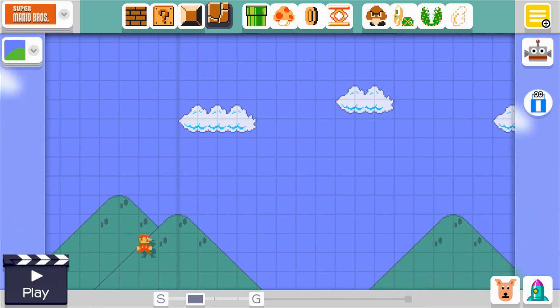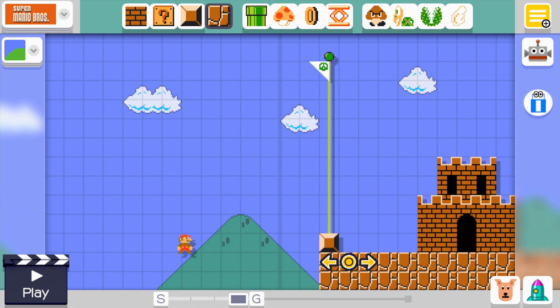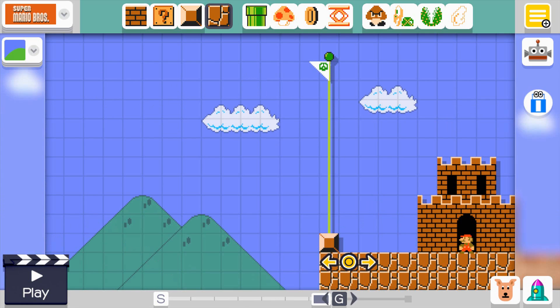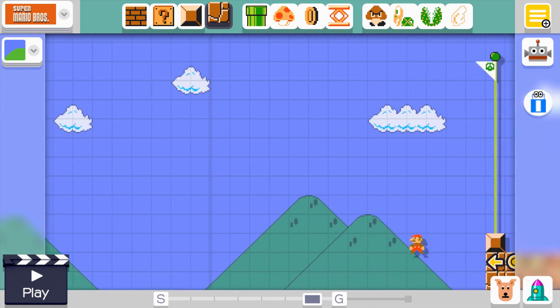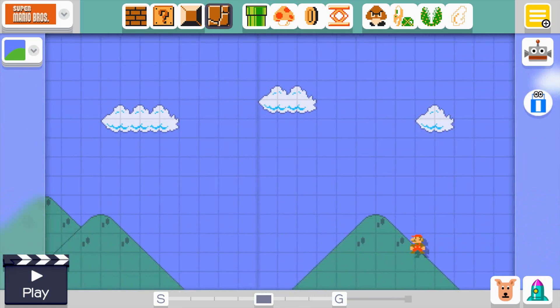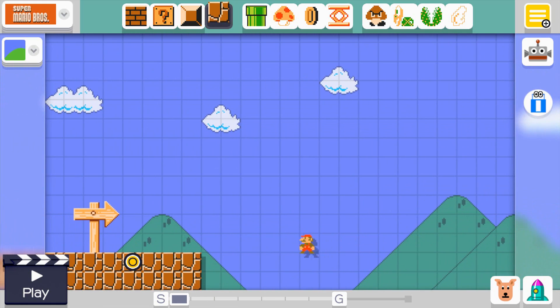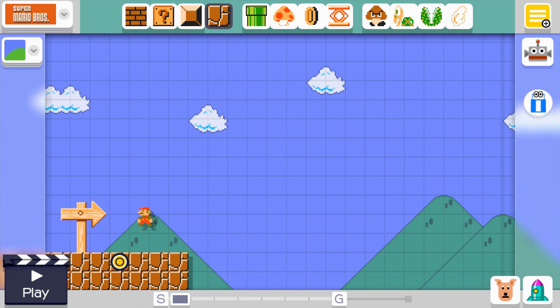For now I'm just gonna focus on this. I remember you can drag this thingy to the side to make it a longer level. I was talking to my sister last night and we thought it'd be cool to make a level where you have to climb up really high to get to the end, so I think I'm gonna try and do something like that for my first level. I just have to decide how on earth to do it.